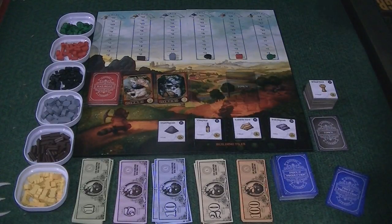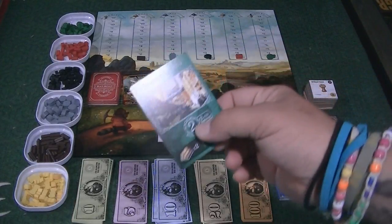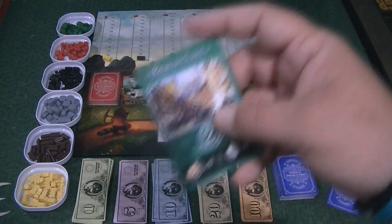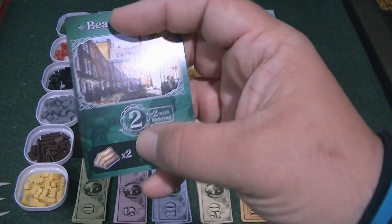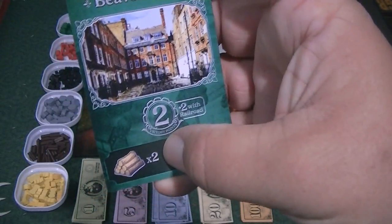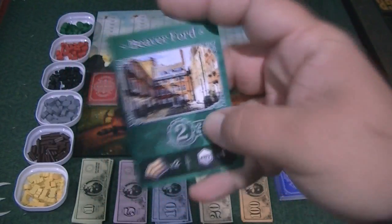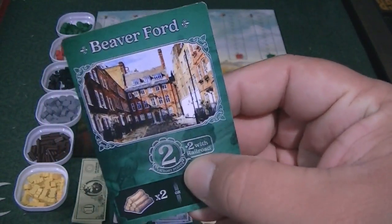Town cards come in two, three, four, and five victory point versions. You have to get the two to get to the three; the three to get to the four — you know where I'm going with this. To buy these, you either turn in the specific commodities — like if you wanted this city, it would cost two wooden tokens — or you could turn in four of any commodity and you'd be able to claim that town.